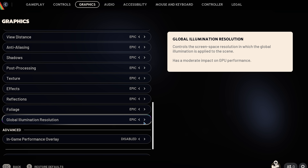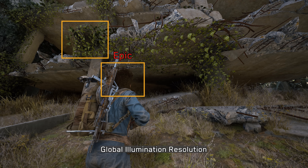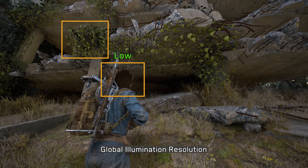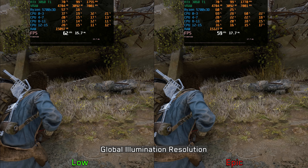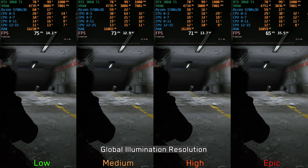Finally, we have Global Illumination Resolution. Going from Low to High doesn't show a significant visual difference. Only with Epic can we see a noticeable improvement to the precision of the lighting. Performance-wise outdoors, the setting has a minimal impact — around 4% between Low and Epic. Indoors, however, the cost rises significantly: about 5% from Low to High and 13% when going up to Epic. So for this one, I recommend Medium or High, and only use Epic if you have enough performance to spare.